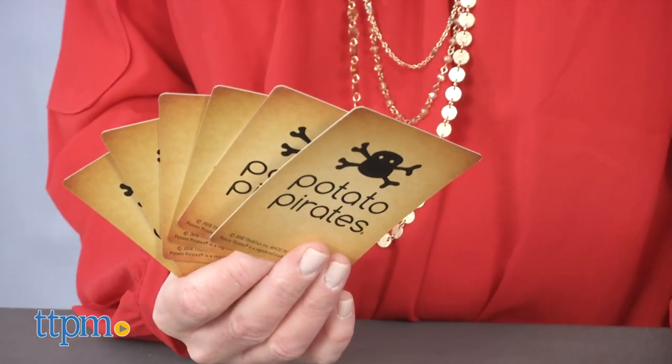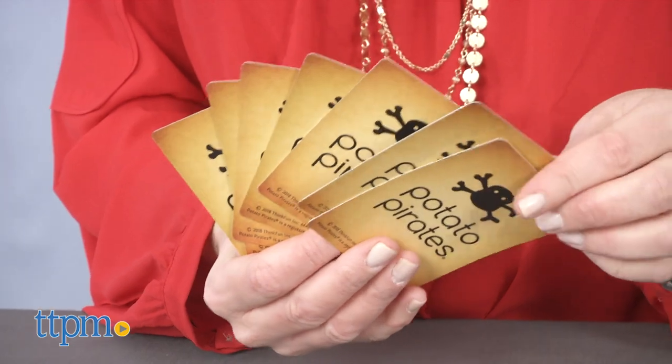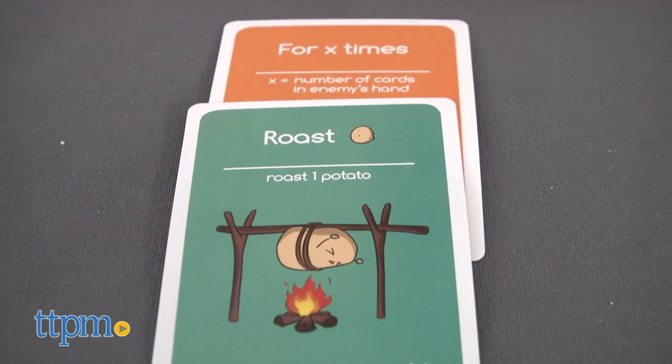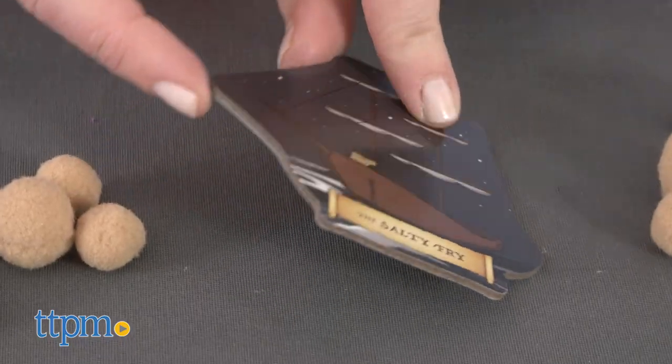Then you take turns drawing two cards from the deck and either programming attacks by placing action and control cards on anchored ships, or flipping the ship over and executing an attack on an enemy ship.